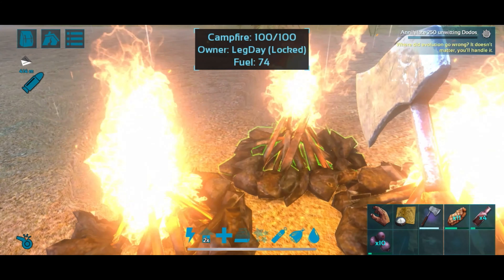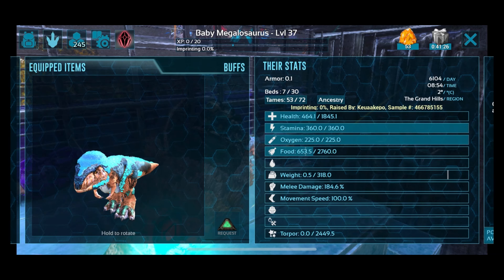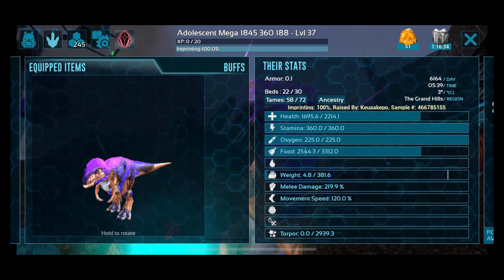I'll go ahead and show this with the previous creature, which was my Megalosaurus. Its base stats are 1800 health, 184 melee, and 100% movement speed. At maximum 100% imprinting it's a 20% boost — so as you can see: 120 movement speed, 2.2k health, and 2.19 damage.